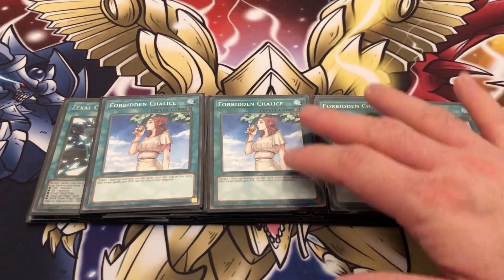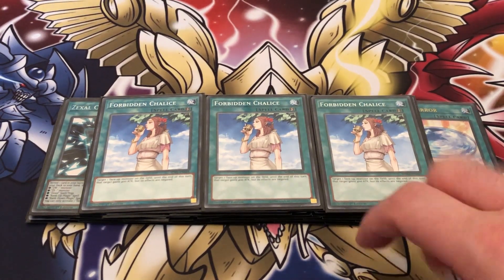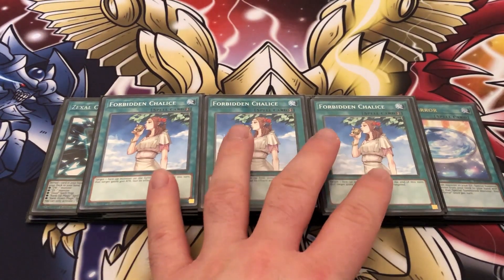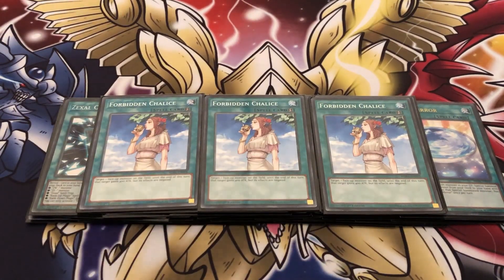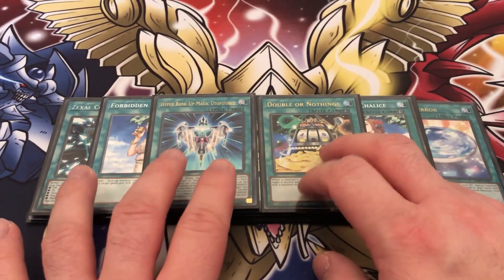For board breakers we're playing three copies of Infinite Impermanence — I don't own Droplets and I think Chalice is perfectly fine. If you don't play Chalice you can just play three additional hand traps like Nibiru. Playing things like Nibiru and Chalice means that if you're forced to go second you already have something ready, but Chalice is so versatile it helps you going first and second because you can just set it.